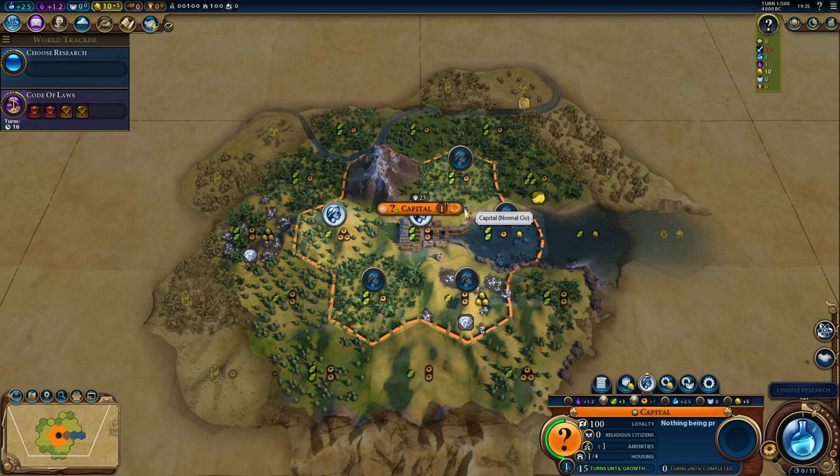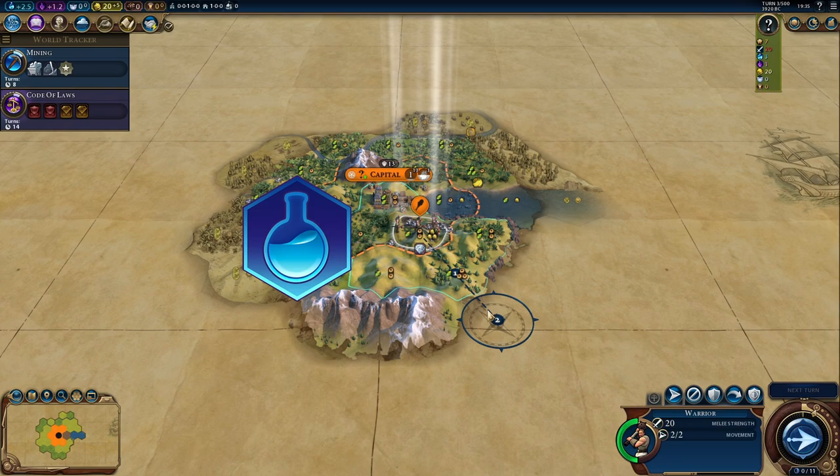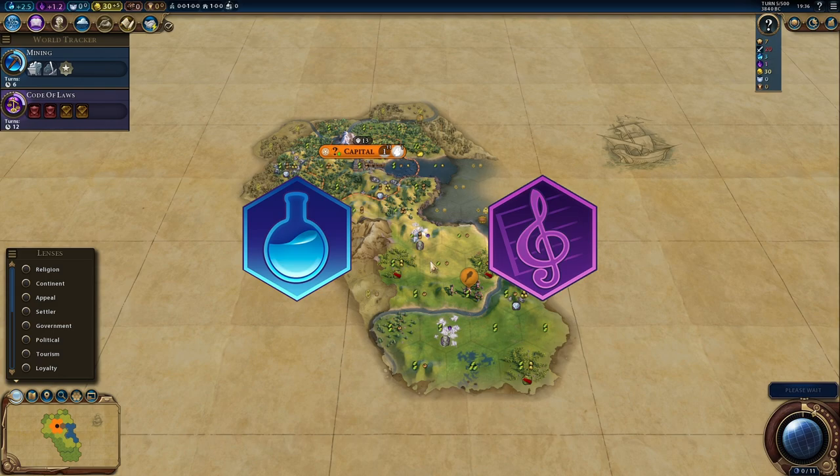Welcome to the Civ Lab. In this episode, we will explore the question: what is better for a science victory — going for science first, meaning prioritizing the campus district, or culture, meaning prioritizing building theater squares.